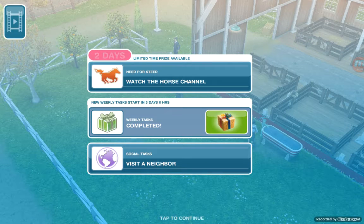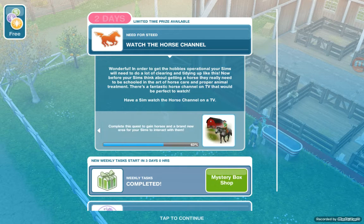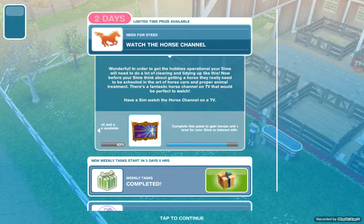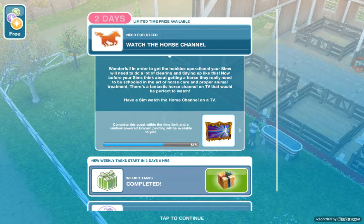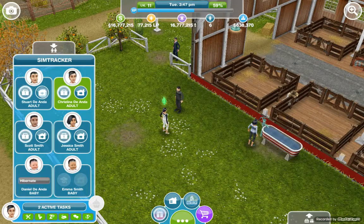Next task: watch the horse channel. In order to get the hobbies operational, your sims will need to do a lot of clearing and tidying up. Before your sims think about getting a horse, they really need to be schooled on horse care and proper animal treatment. There's a fantastic horse channel on TV that would be perfect to watch. We need to send one of the sims back home.